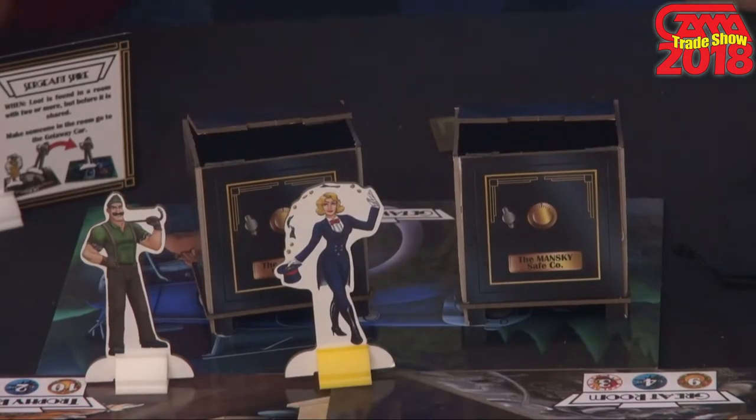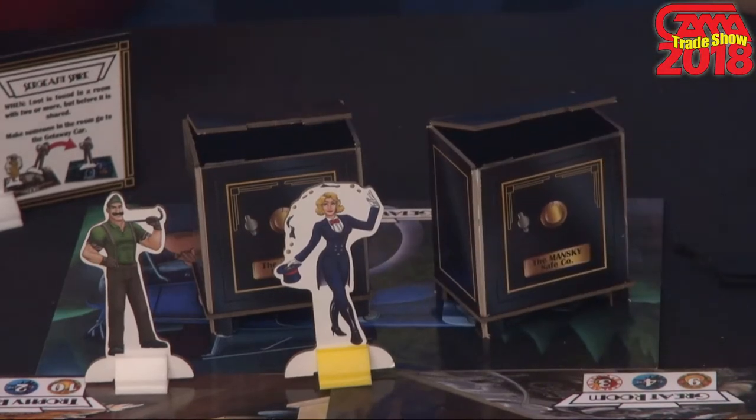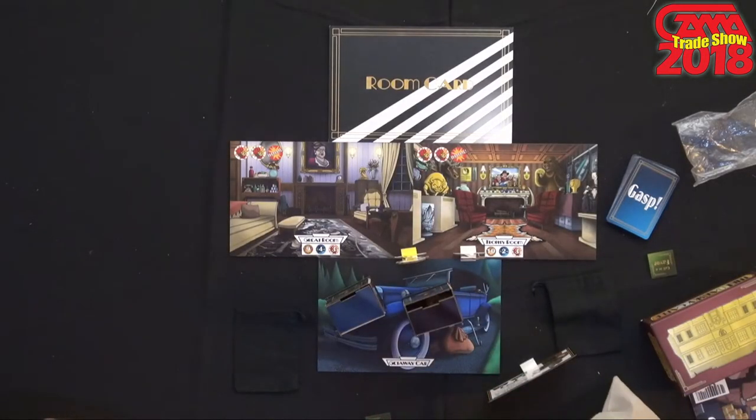So we're going to be going into the mansion. The game comes with 10 different rooms — you can randomly choose five, so it's going to be a different game every time. Each room is going to come with an actual 3D safe. All of Calliope's games come pre-punched, pre-assembled, right out of the box, so the safes are ready to go. Each room will tell you how many pieces you're going to put into the safe — there's going to be some loot tokens, some gasp tokens, and some danger danger tokens. If you draw a loot token, it's going to tell you how much money and how many gems you find.